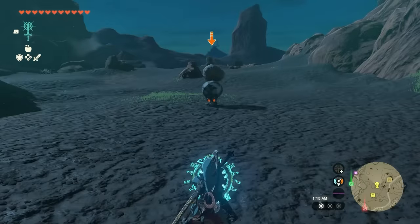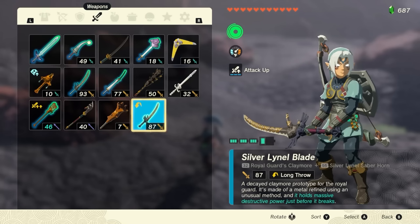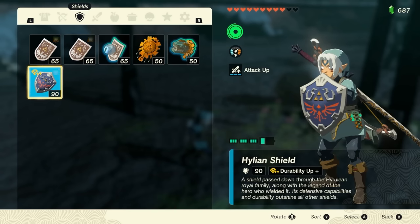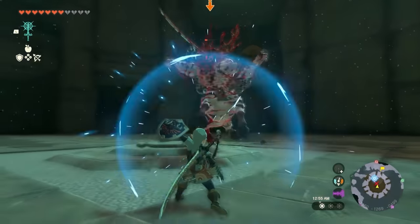Remember: two Octorocks per weapon upgrade, and only save before the second one. Run a melee weapon, run a bow, run a shield, and rinse and repeat this every single night during the Blood Moon. Your character will be extremely OP and have high-damage weapons.